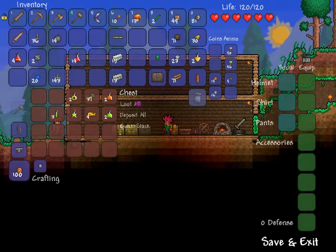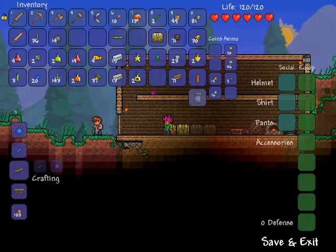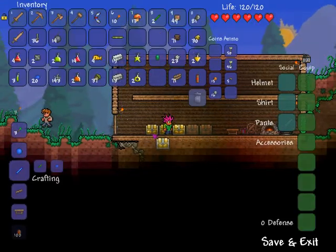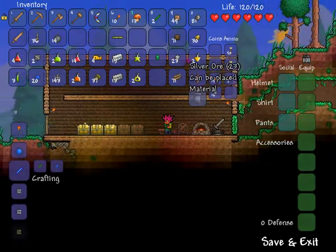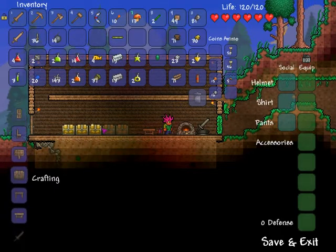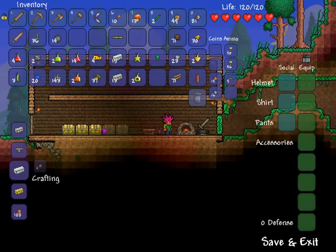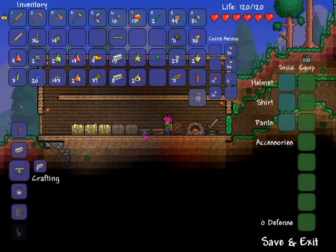There's stuff in here, okay. We'll loot it all right now, take out the chest, put down this chest, and then move this golden chest to the gold area over here. Alright, now we'll come over here — we need to put down an anvil, so let's go craft an anvil. There's an anvil — we put it down.